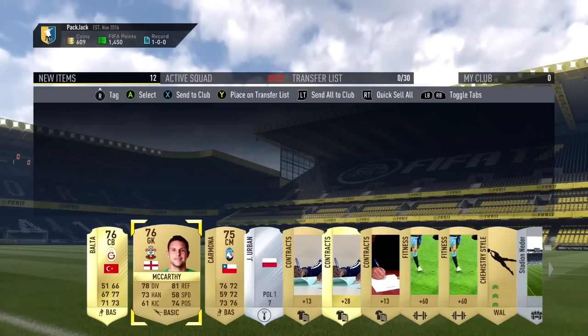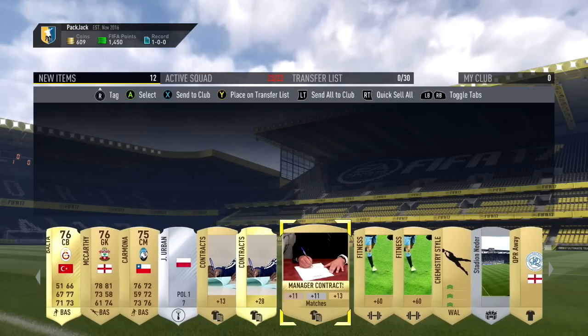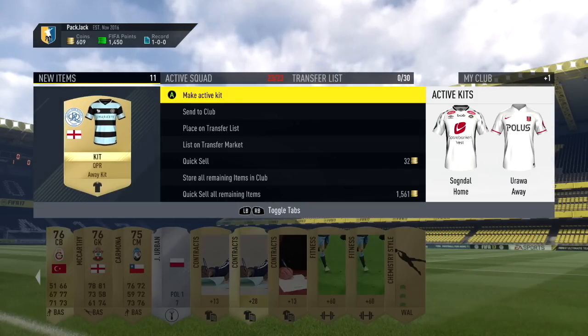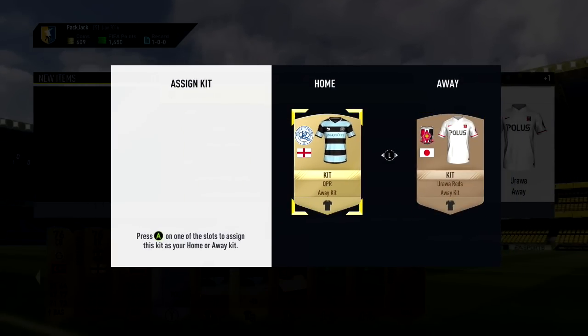We get a few contract cards, a chemistry style and a stadium as well. Okay for our first pack. I'm probably going to use this kit because both our kits are pretty much the same, so let's use this QPR kit. Not the best of packs, but at least we got a goalkeeper.